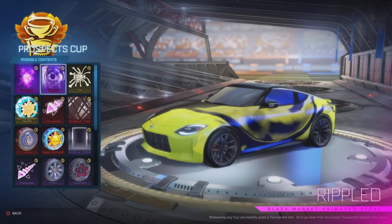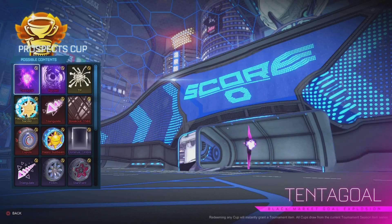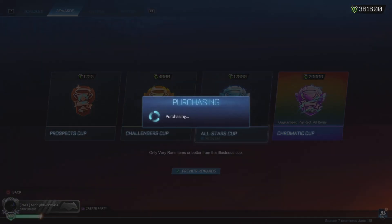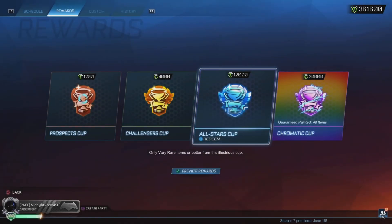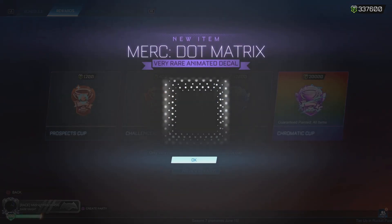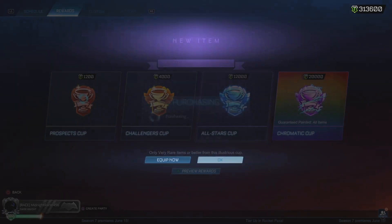I'm looking to get either the Rippled or the Tentacol Gold Explosion. Let's do this. Okay, Cupola. Nothing amazing so far.